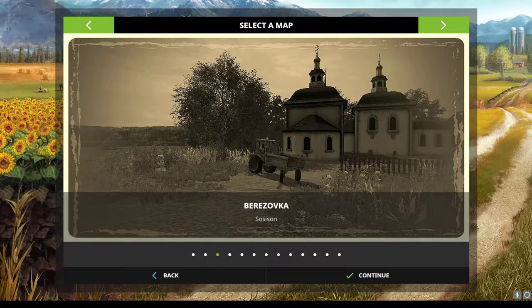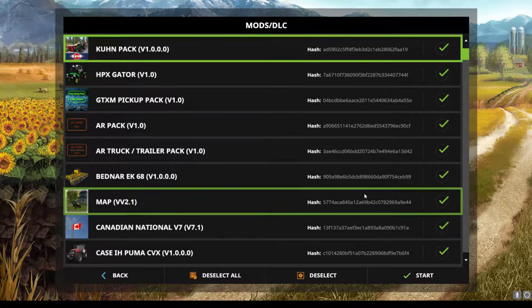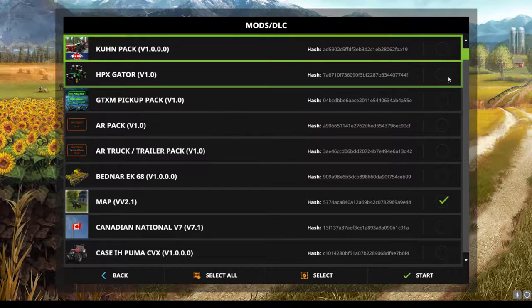Hello everybody and welcome to another map first impressions video. Today we're going to take a look at a Russian map named Breezovka — I believe this is version 2.1 of this map, and I found it up on modhub.us. There will be a link to the map in the description. According to the mod description, this is a small but very nice Russian map with two points of sale, forest, seven fields of which you own one, and another field marked as a meadow. Let's jump in and take a look.